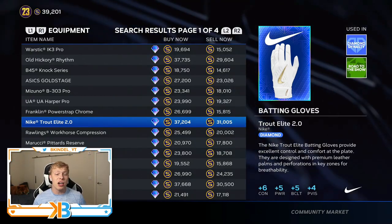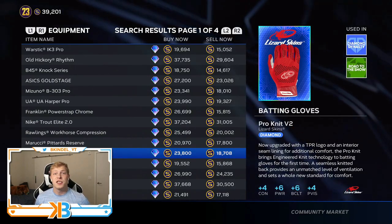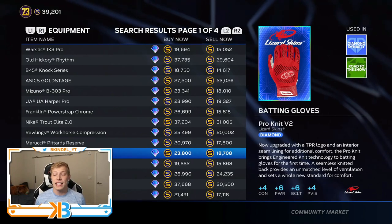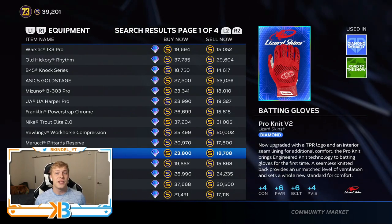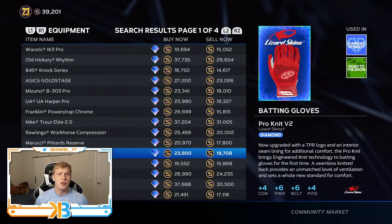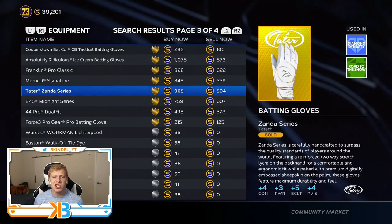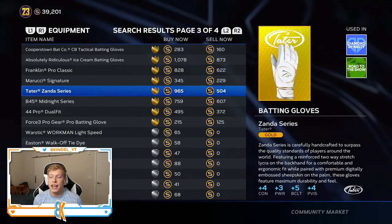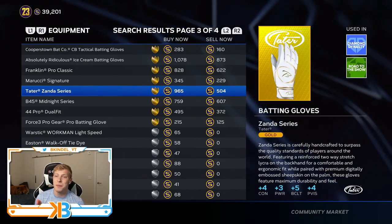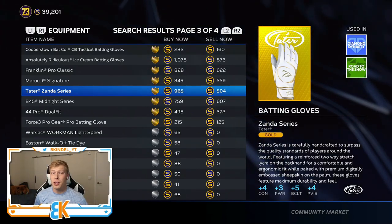I think a better and cheaper option is actually going to be these Lizard Skins for 18.7k. It switches the contact and the power — so instead you get plus four contact, plus six power. You actually get more clutch at six, and you still get plus four vision. I think power and batting clutch are the most important, so plus six to each of them is going to be huge. 18k is not a ton for how valuable they are. But if you don't want to spend that much, you can get the Taters Zanda series for 500 stubs and it still gives you plus four contact, plus three power, plus five batting clutch, and plus four vision. You're getting a lot less on the power side, but still a really big boost across the board.